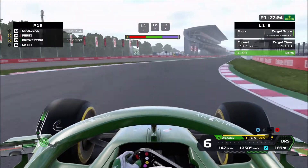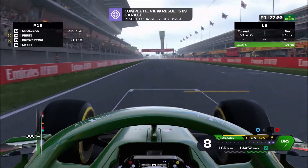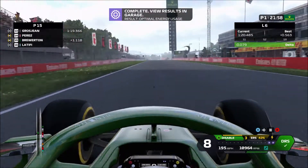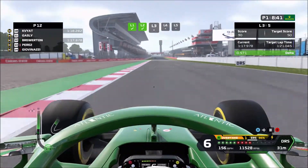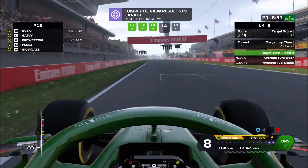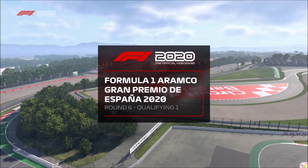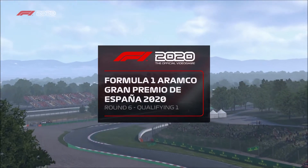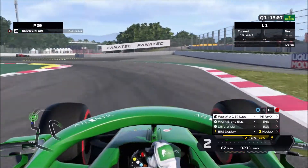We've scored points twice in the last three races and we're hoping to get back into the points again this race. Through the race strategy test we get another 50 resource points, and it's really important to accumulate those as quickly as possible to upgrade the car so we can get into Q2 and into the points on pace rather than through luck.